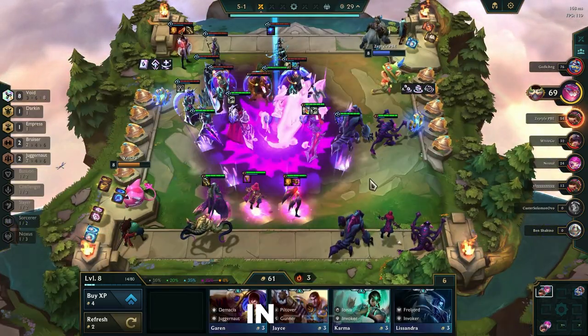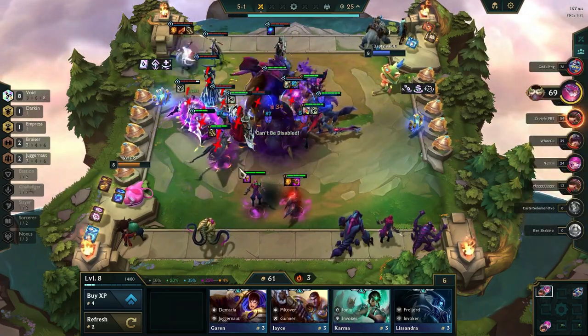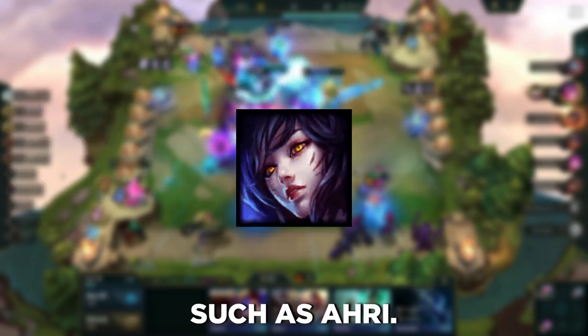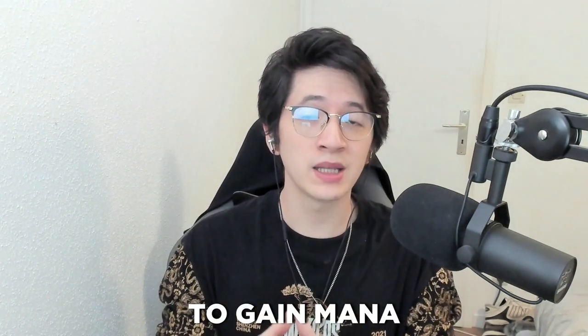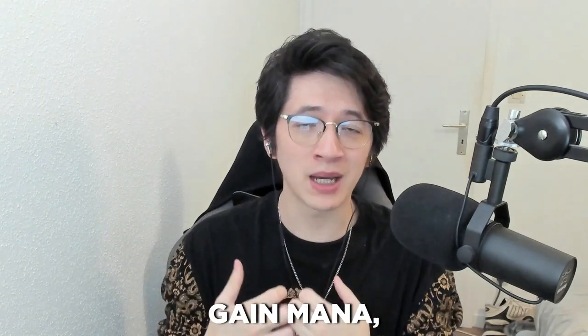Next up is mana. In TFT, mana is what your champions use to cast their abilities. Some champions are mana-hungry, such as Kaisa, who requires a lot of mana to use her ability. Others, not so much, such as Ahri. Each champion gains mana by attacking normally — it's usually 10 mana per attack — but you also have other ways to gain mana. The second most common way is by taking damage, and this is how most tanks will gain mana.